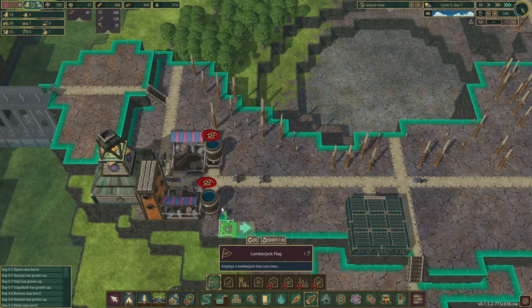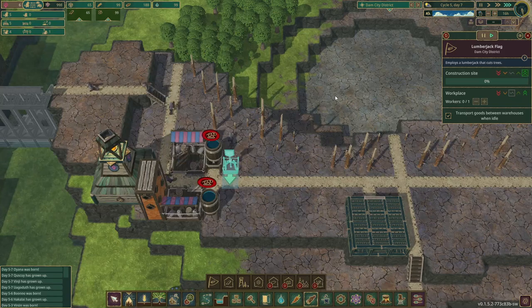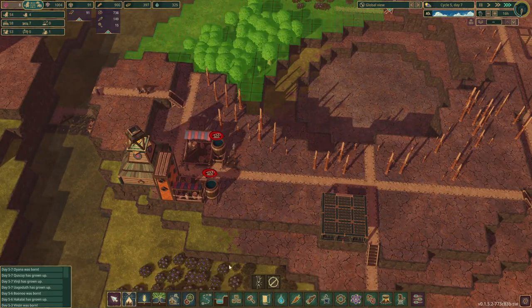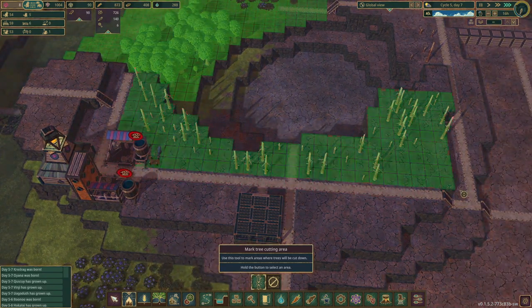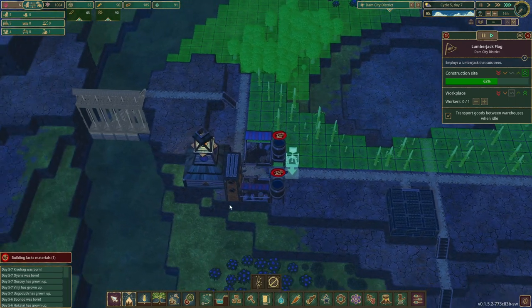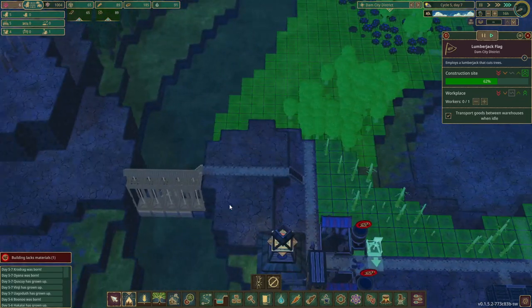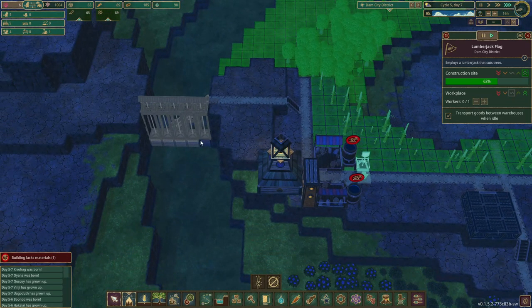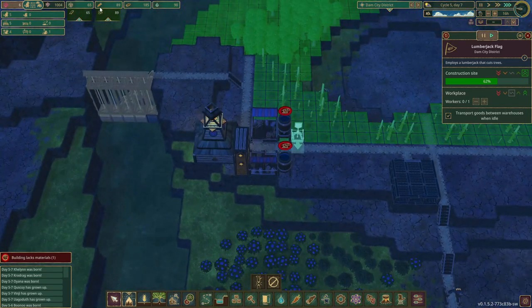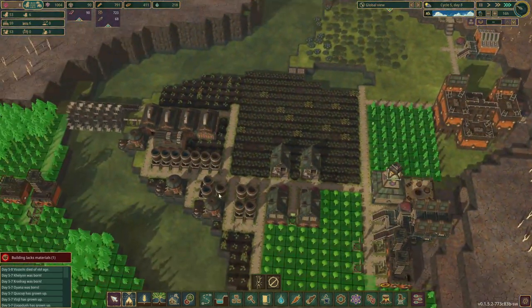What we can do right here is have a single lumberjack — with five workers in this district, they can already cut all of these trees. They stopped in the middle of the night. These levees are done — great, so now they can finish the others over here. We have 90 water and 89 berries in this district — that's fine. The main district is looking good.